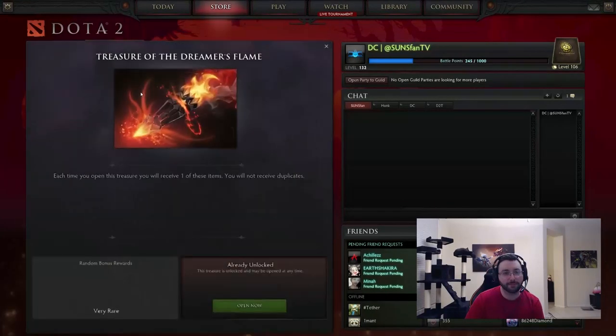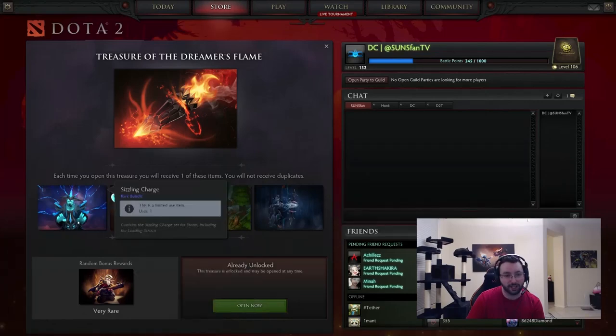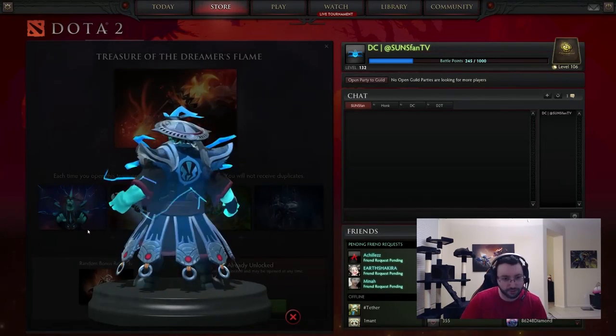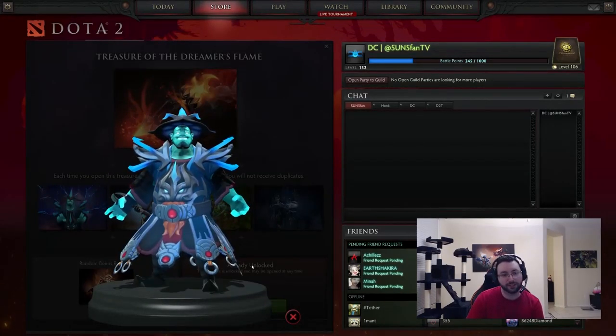So the one that came out today, if we peek inside — I'm not a hundred percent sure, this could be related to Dream League. Right now it's not according to the Dota 2 store but it might be a bug, so I'm not sure about that. We have four rares and then a mythical. The first rare is the Sizzling Charge for Storm Spirit. All right, very nice. Kind of reminds me of that Wraith King set that has a big face in the middle.